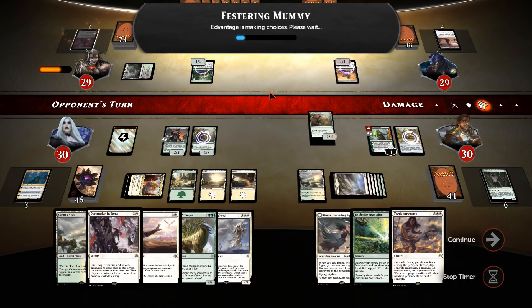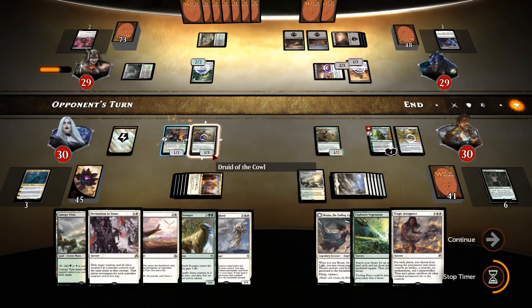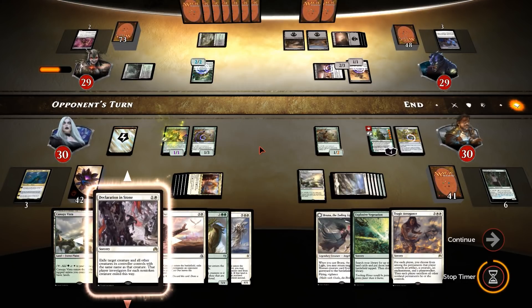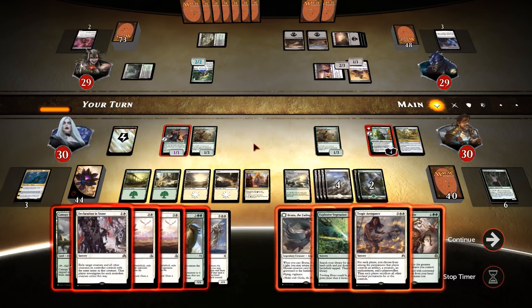A counter in a place that doesn't matter unless he wants to kill the creature. I'm glad to trade with my dorks. He doesn't know what's coming. Not the recruiter! Whatever shall he do? How about his job. And a whiff — land, land, vegetation. And a Cast Out.